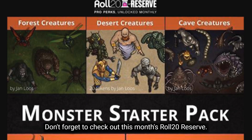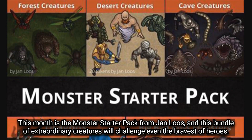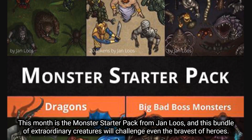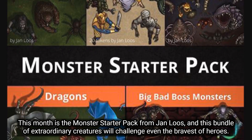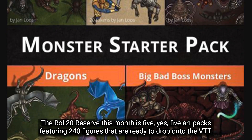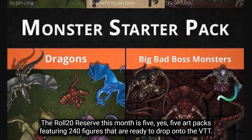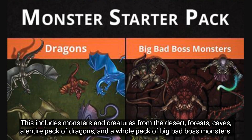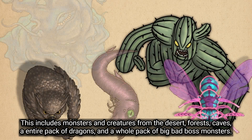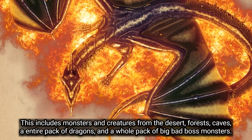Don't forget to check out this month's Roll20 Reserve — the Monster Starter Pack from Jan Loos. This bundle of extraordinary creatures will challenge even the bravest of heroes. The Roll20 Reserve this month is five — yes, five — art packs featuring 240 figures ready to drop onto the VTT. This includes monsters and creatures from the desert, forests, caves, an entire pack of dragons, and a whole pack of big bad boss monsters.